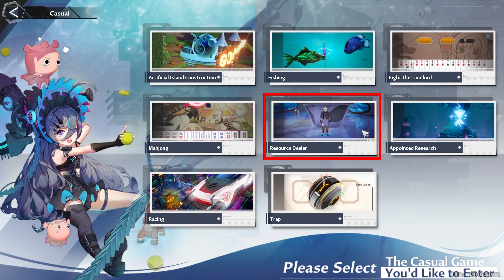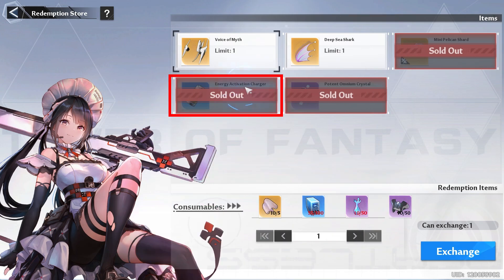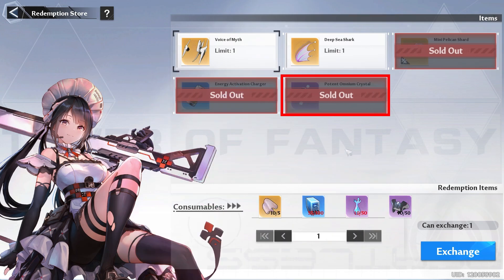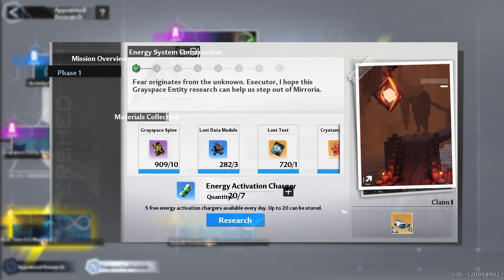Bringing us to Ronnie the resource dealer, where you want to make sure you buy your pelican shards, especially if you're of Oak main, your energy, and your potent omnium crystal. Then you want to try to do your appointed research at least every couple days, because you can only hold a grand total of 20 energy, so that way you can keep getting your 5 free energy a day.